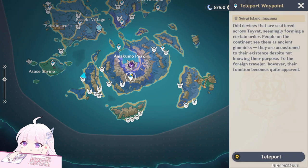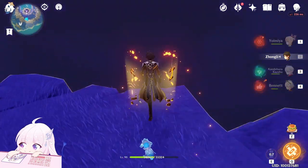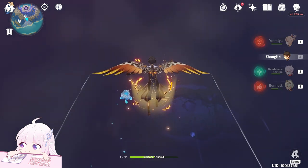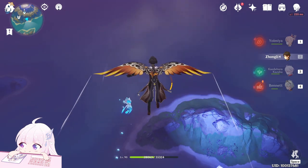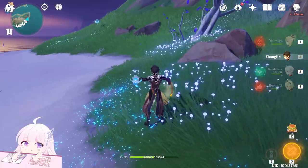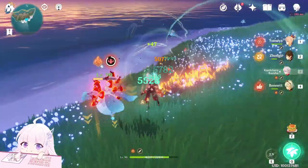There are a lot of them here as well. Teleport to this waypoint and fly over there. If you don't know how to unlock those two teleport waypoints on Seirai Island, you can watch my guide on the Thunder Chaser world quest — you can stop the HP draining and unlock those two teleport waypoints. Now just fly over there.